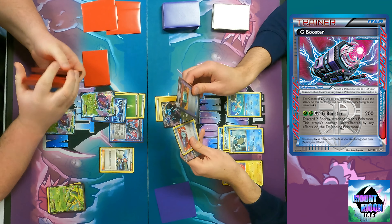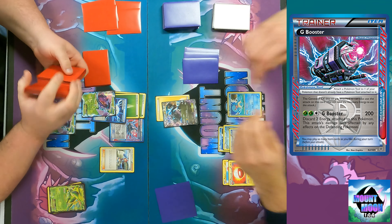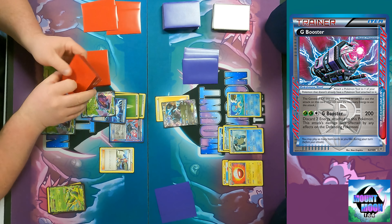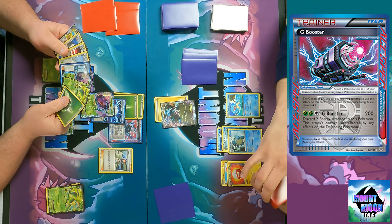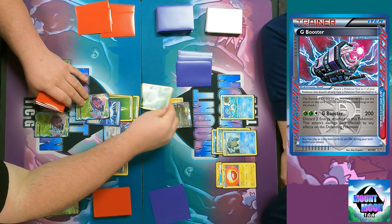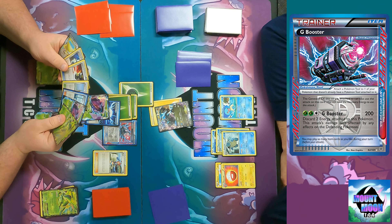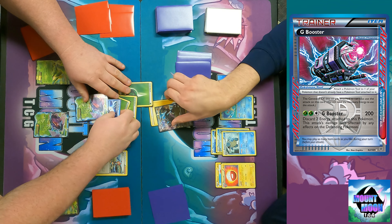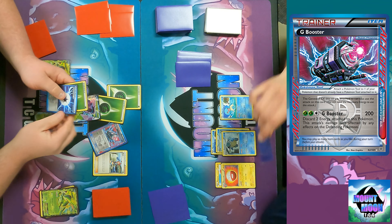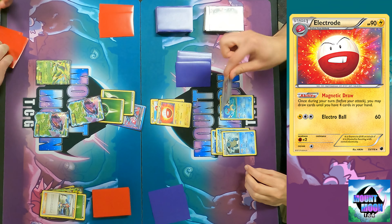G Booster lets you hit through Safeguard and other protection abilities — like Suicune and some other Pokémon that had protection from Special Energy. I use Tash Return because I'm discarding two Energy this turn from Genesect, and we use G Booster. So we're both just doing 200 damage to each other — just trading blows. Isn't this format fun?